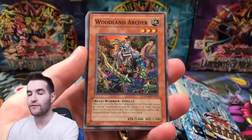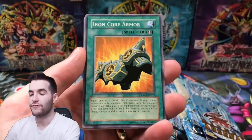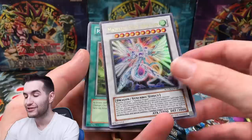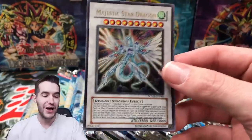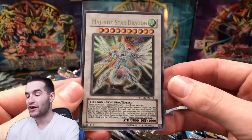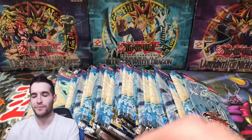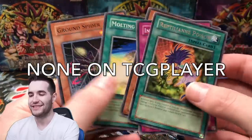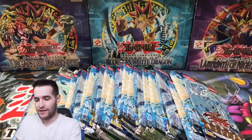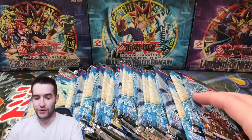This is Stardust Overdrive. There's a lot of nice commons in here — some of them have been hit, like the Appointer. That card was like $15 or $20 and I never could pull it. Majestic Star Dragon — Ultra Rare! Right off the bat, the cover card. Now can we pull the Ghost Rare or the Ulti? That would be insane. That's the one Yu-Gi-Mo pulled in first edition when he opened these up as a Ghost. It was crazy. That's a nice pull — this is a great start.